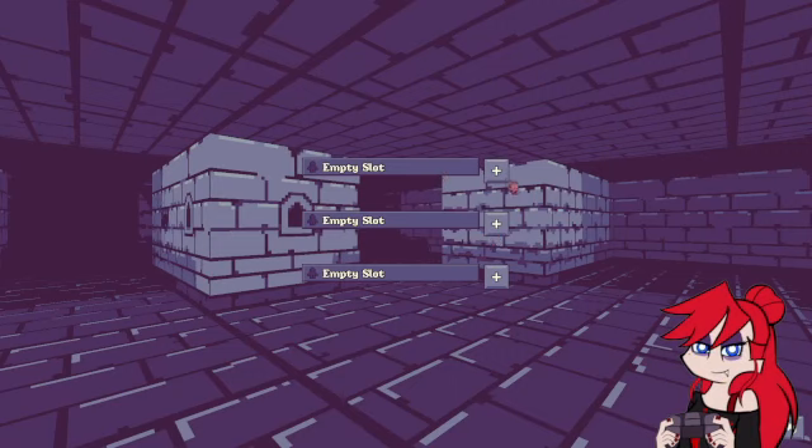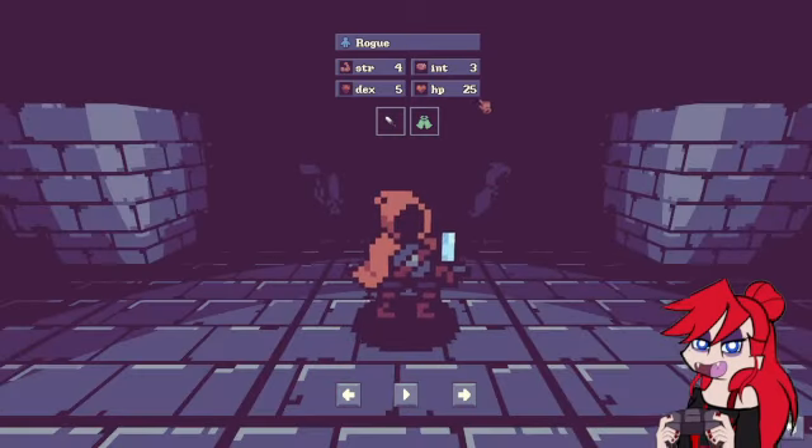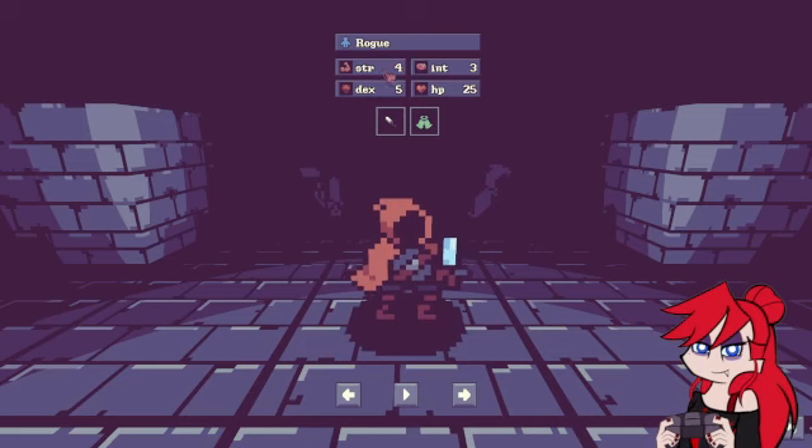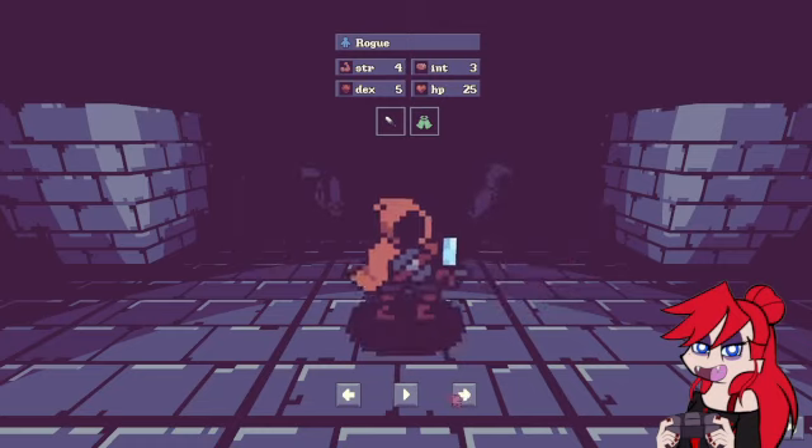Empty slot — oh, I can't click the slot, I have to click the plus button. Do I go rogue? Earn looter badge to unlock, slayer badge to unlock — so I guess we're sticking with a rogue.